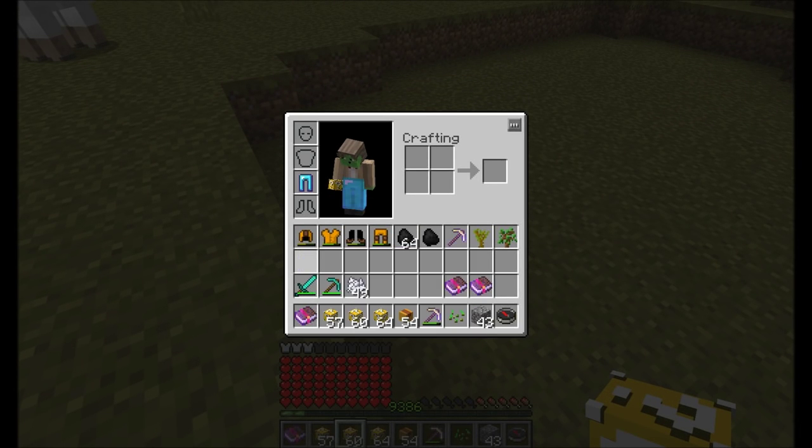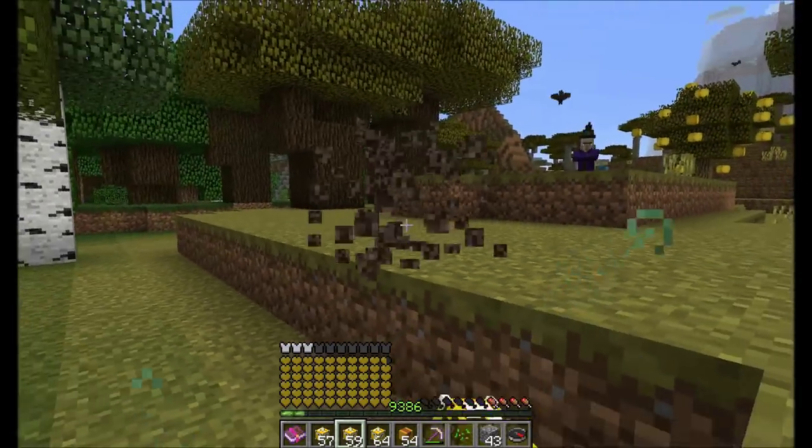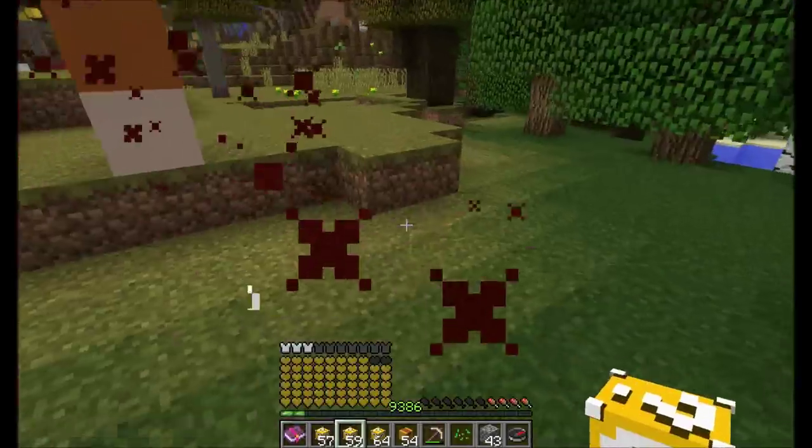Lucky leggings! This is seriously some OP armor. Here's our next Very Lucky Block. Oh nice, that is cool — a tower of stained clay, and on top of that is a diamond block!